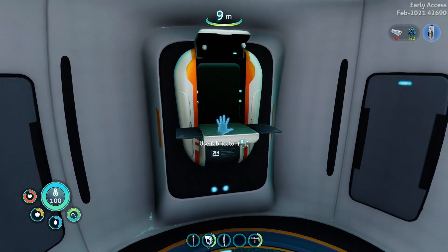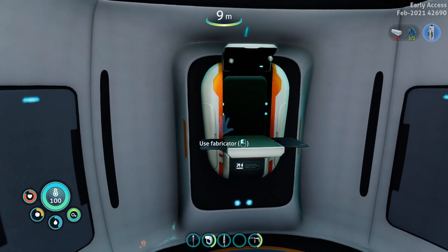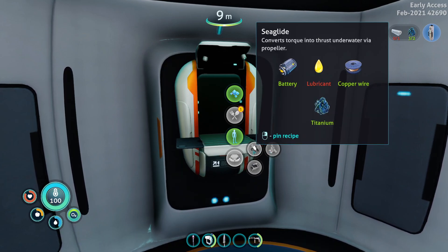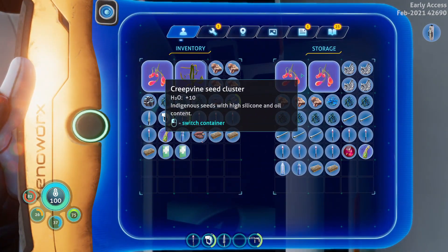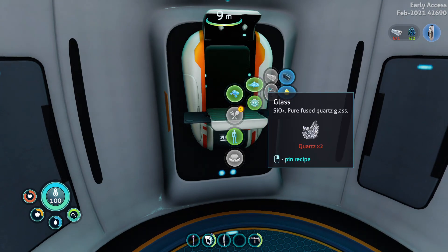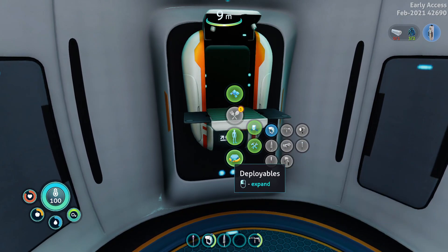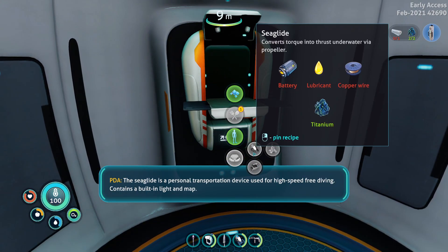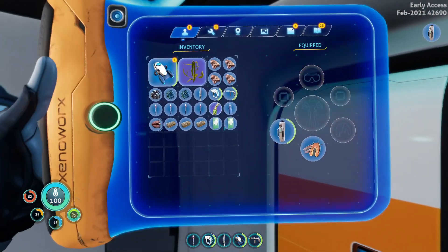There we go — lubricant. Let's craft that up. Now we're going to get our sea glide going, and this should help us a lot with swimming around. There we go. The sea glide is a personal transportation device used for high-speed free diving. Contains a built-in light and map. A light and map — okay, that is awesome! Should we try and go a little bit further down now? Let's just go back over to there. If I press four — oh okay yeah, this is going way faster.